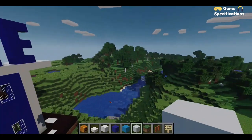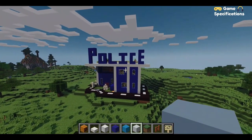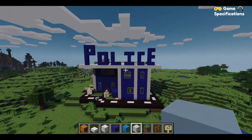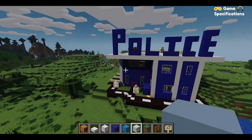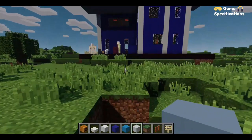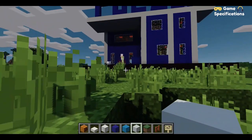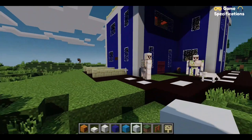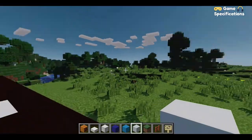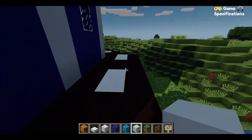The logo did not turn out that beautiful because it's quite difficult to make logos in Minecraft, but it's looking nice. With this, most of the things of our police station are ready. I just need to make some more details — let's see what we can do.